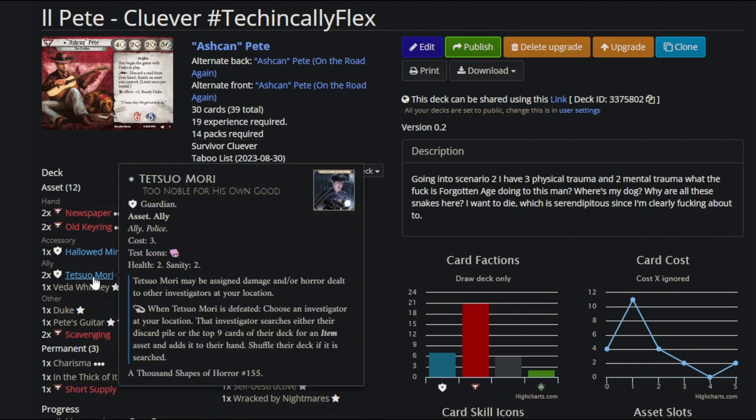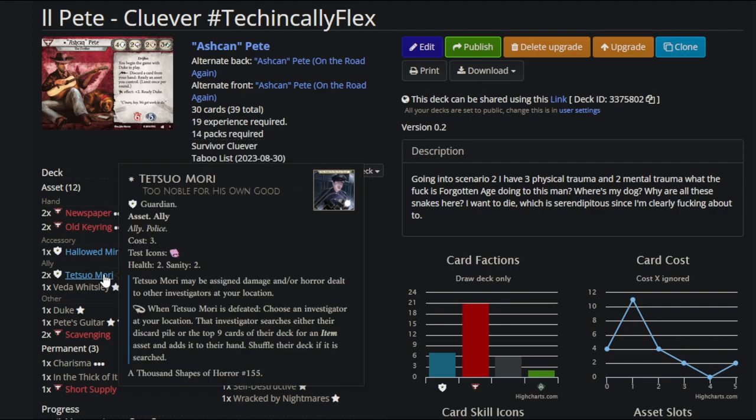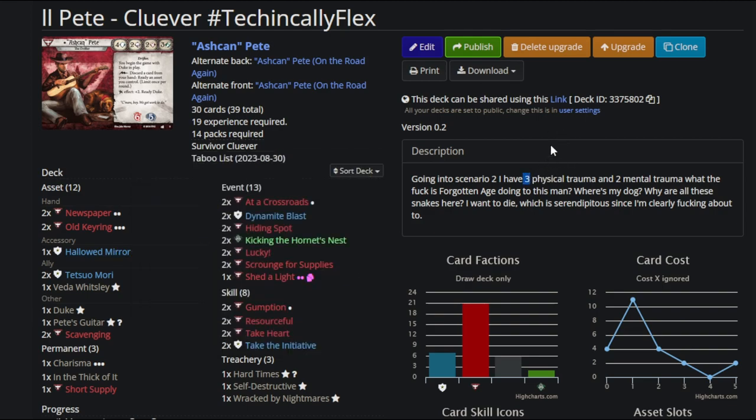So I wanted to make a deck that would find Hiding Spot as quickly as possible, capitalize on that every turn of the game, and then not run other traps. I'm coming in with 6-6 soak, and I didn't have an ally I thought helped the deck. Since I knew I'd need Old Keyring to be a good clue finder later on, I thought Tetsuo Mori was a great use of my splash cards to help keep me alive. Hallow Mirror is like the S-tier of healing cards — I'm a little worried about dying. I like having it for helping my team, especially in a campaign that can hit as hard as Forgotten Age. You can see my three physical traumas here because I died — my team drew roughly five copies of Arrows in the Trees hitting the whole team repeatedly.